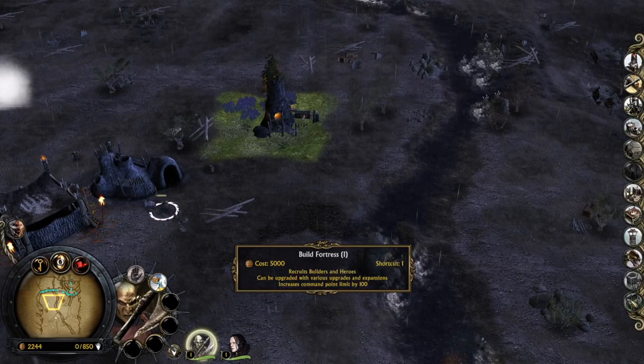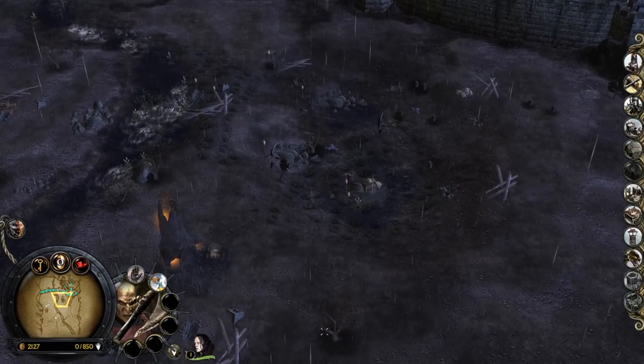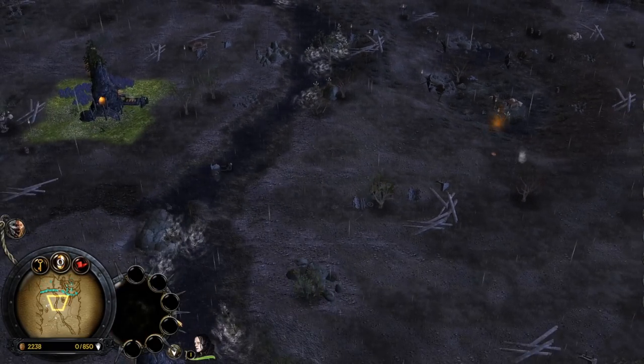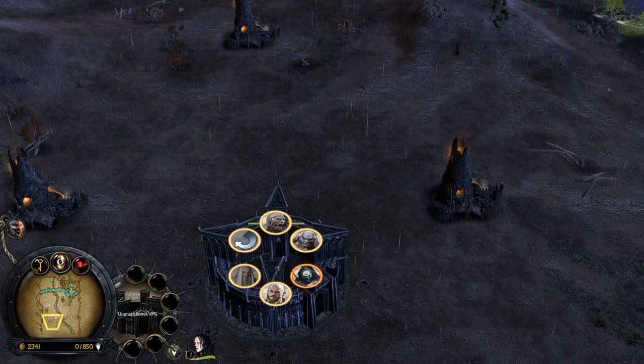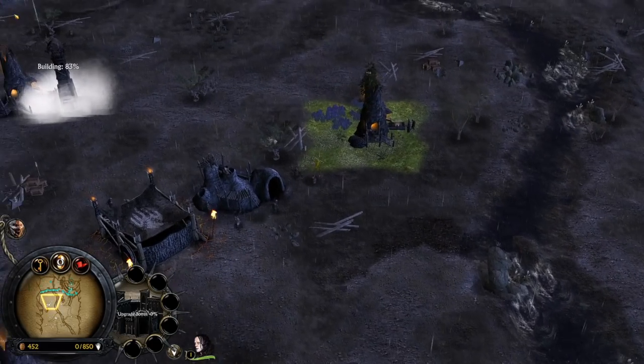Fortress for 5,000 — we might also build a second fortress later on. We have right now 850, soon 900 command points. Once the furnaces hit level 2 or level 3 we will easily reach the command point limit of 1,000.